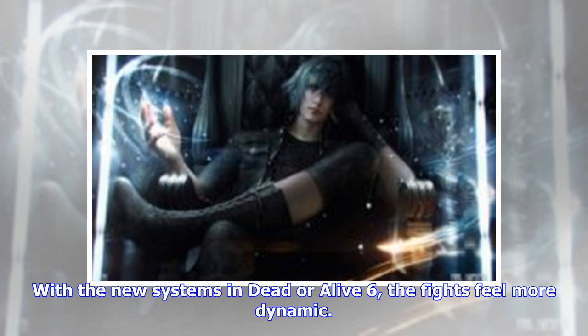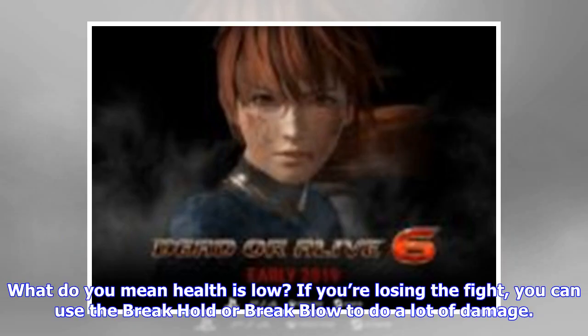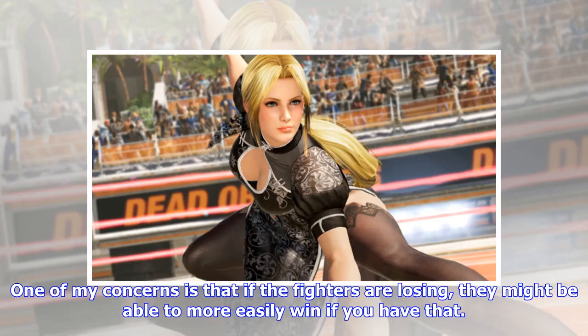With the new systems in Dead or Alive 6, the fights feel more dynamic. When you're low on health, you have a way to turn the table around and press the advantage. If you're losing the fight, you can use the brake hold or brake blow to do a lot of damage. Does it do more damage when you are in critical health? No, we do not have that yet. One of my concerns is that if the fighters are losing, they might be able to more easily win if you have that.